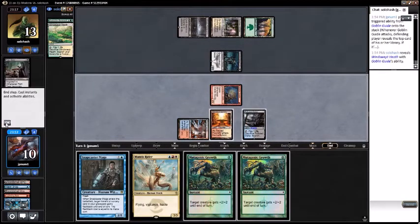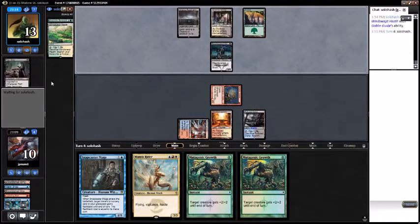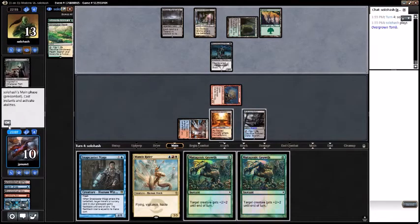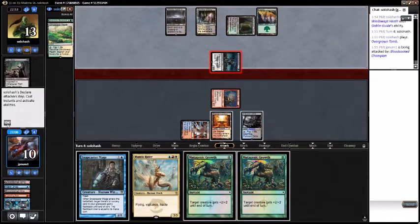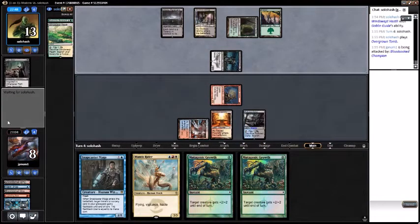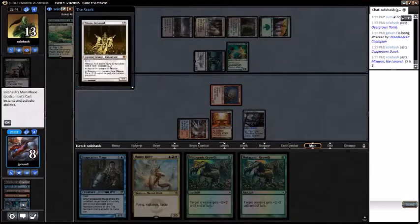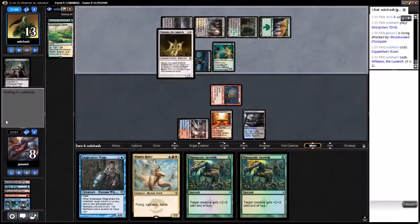Quest for Renewal — is that an Inspired deck? Is that a thing? I'm going to play Overgrown Tomb — tapped okay. Go to combat, put us down to eight. Cast a Copperhorn Scout, sure. And a Michaeus on one — sure. There's got to be some kind of combo deck, I'm smelling a combo in there.